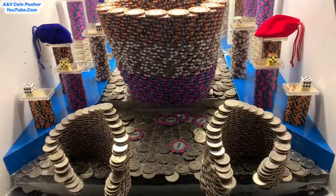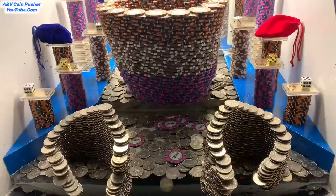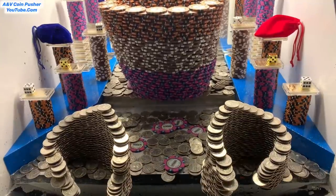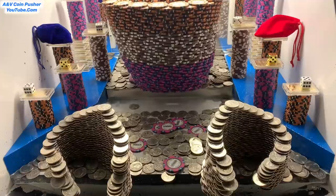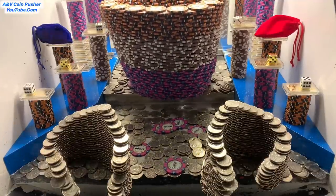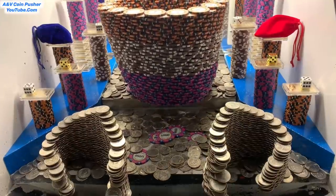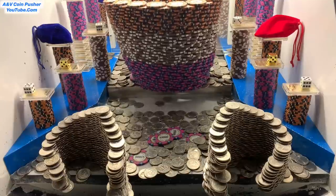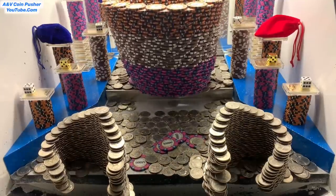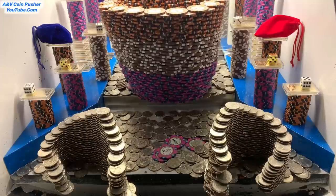Keep a close eye on that quarter tower on the right — that is going any moment now. Come on — massive win! A bunch of five thousand dollar chips are falling out of that great big tower back there on the pusher. Typically that means the tower is about ready to crash down whenever the chips start falling out of the base. We just got a boatload of quarters. I can't believe the quarter towers are still standing — this one's about to go.